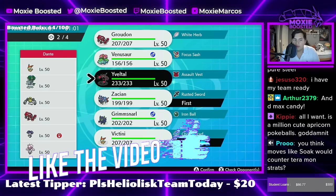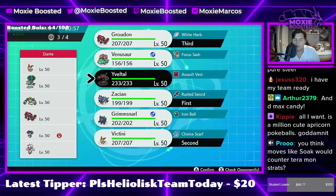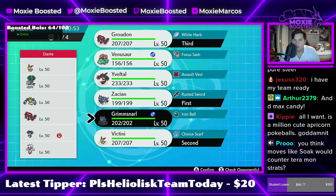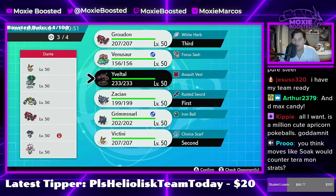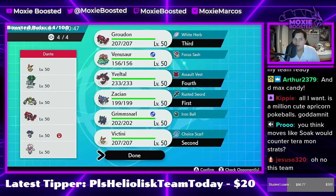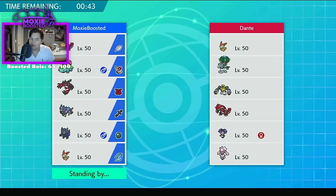You don't want to bring Roudon for sure, and probably Grimmsnarl, but Yveltal is also kind of calling my name. I'm probably best bringing Grimmsnarl and maybe Yveltal. It's a little risky, but I'll do it anyways — because we can bring three Restricteds now.